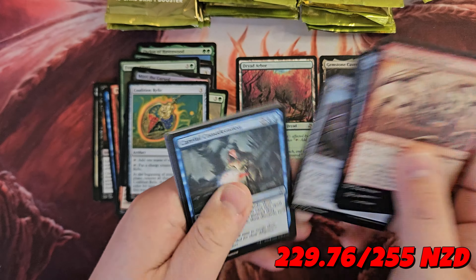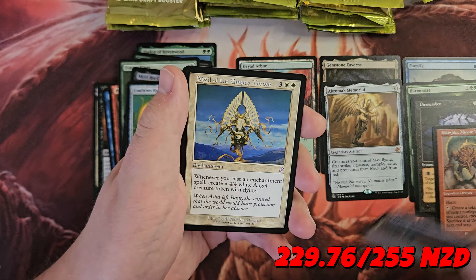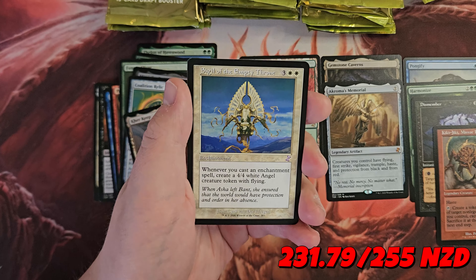Prodigal Pyromancer, Nightshade Assassin, Caretaker as a rare land, and we have a Sigil of the Empty Throne — crazy card in Enchantress decks. I'd say we're about halfway. Urborg, I summon you — please come to me. Mystical Teachings, Yavimaya Dryad, Conflagrate. Tombstalker is our rare, and Exquisite Firecraft.